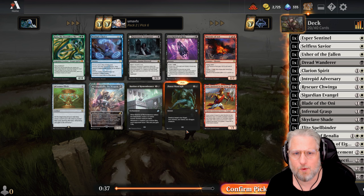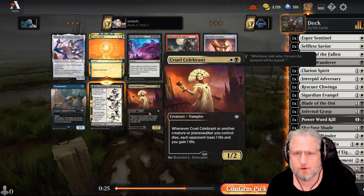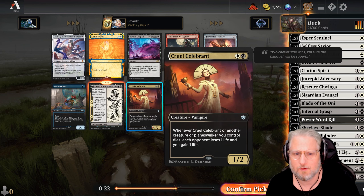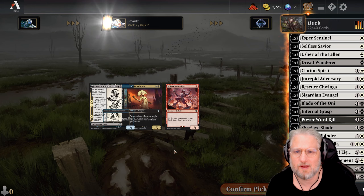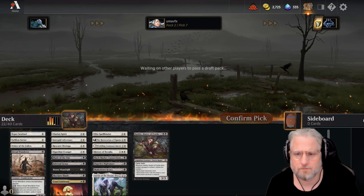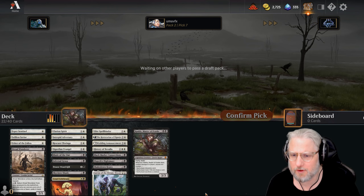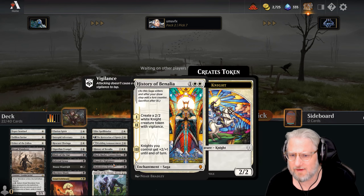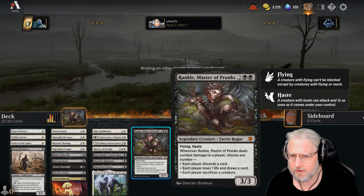Power Word Kill - perfect. Bastion is also really good but let's go removal. Ulamog is absolutely not what our deck is trying to do. Life of Toshiro however is good. Cruel Celebrant is good too - which one? Maybe Celebrant is better. I wish I had a Blood Artist.